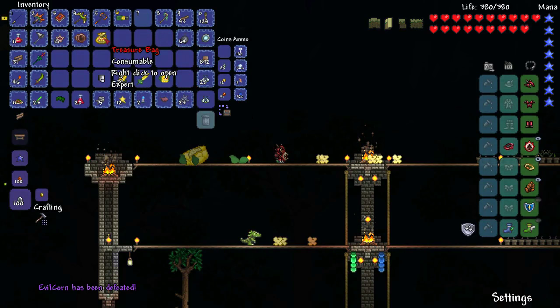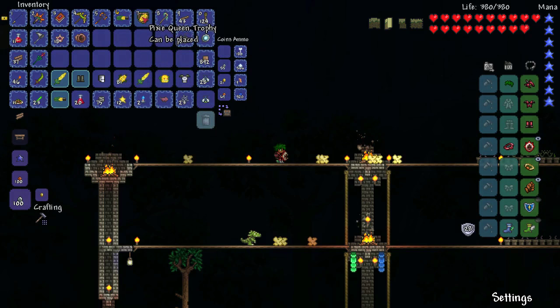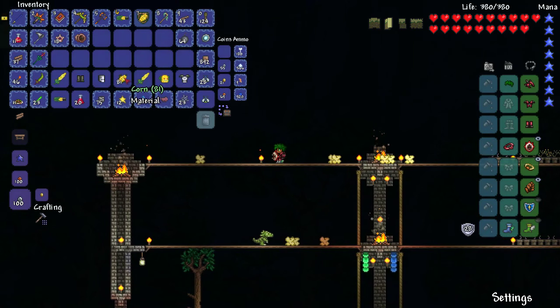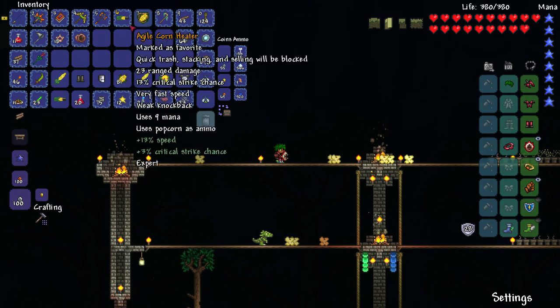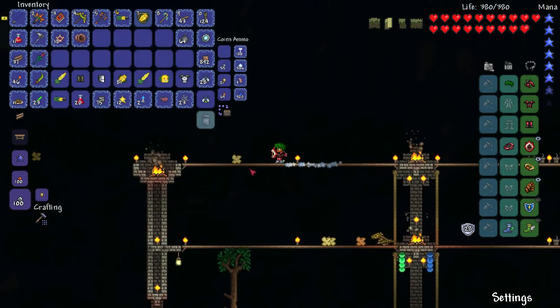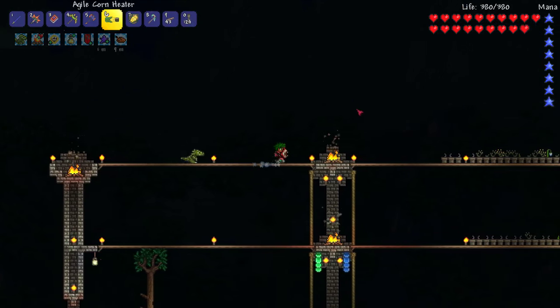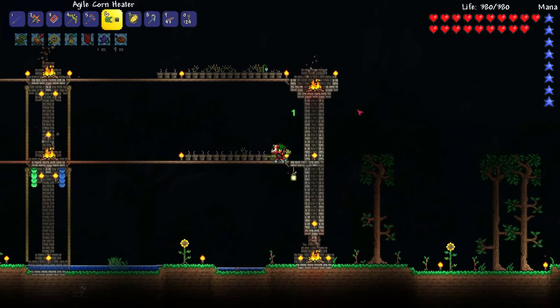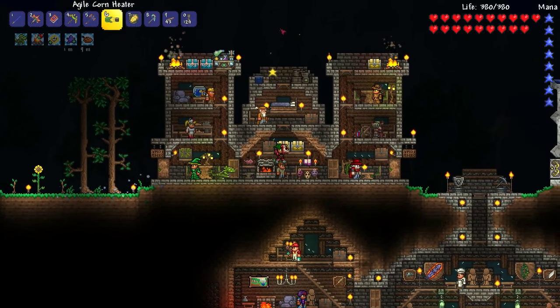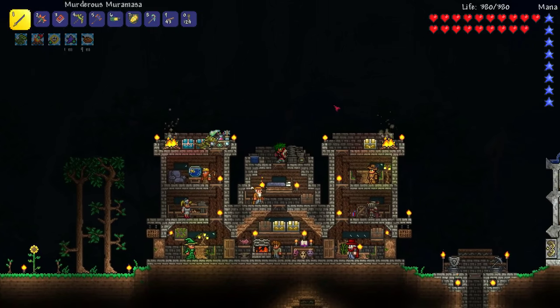We've got our second treasure bag — three, two, one, boom! We got the other piece of the vanity, and a Pixie Queen trophy — what?! There's the corn, but it's supposed to use up the corn and it's not. Oh well, it's all good. You know what, I know that boss was ridiculously easy at this stage. If it had more damage I'd say it might be difficult — I'd boost its attack by about 40 or 50 and I think it'd be an interesting boss to fight. As it stands it was a little weak for us. Anyway, let's wait for morning and move on with our adventure.